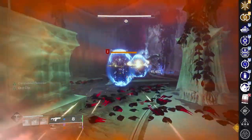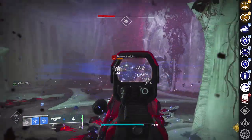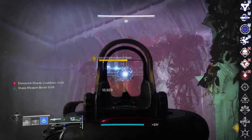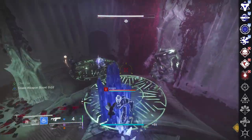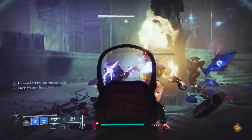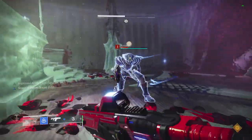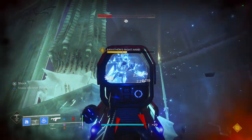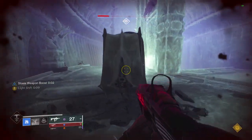In the first slot, Auto Loading Holster, Lead from Gold, Field Prep, and even Compulsive Reloader like I have are all very good options for very different reasons. And then in the second slot, Chill Clip, Frenzy, Corporal Weapon, and Demolitionist are all extremely strong as well. I do also really like Successful Warmup, but on rapid fires it doesn't ever feel like you really need it. The roll I personally want to get my hands on is either Lead from Gold or Field Prep with Chill Clip. If you guys want to get your hands on any roll that you choose, all you need to do is farm this weapon in the Crucible. The drop rate is actually pretty decent for the weapon, and it is definitely worth playing a bit of PvP.